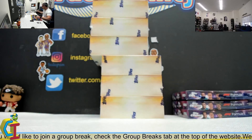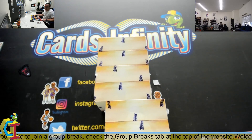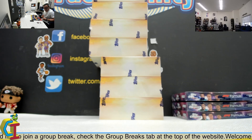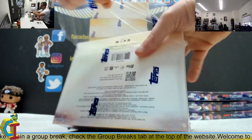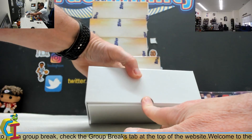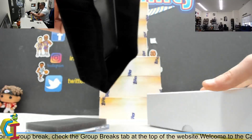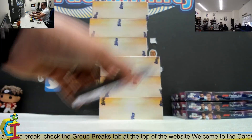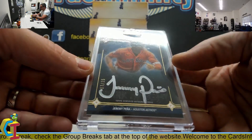You got a red Austin Riley — do you want to keep it going? Silver signing, Jeremy Pena, Spark of Light, 7 of 15.